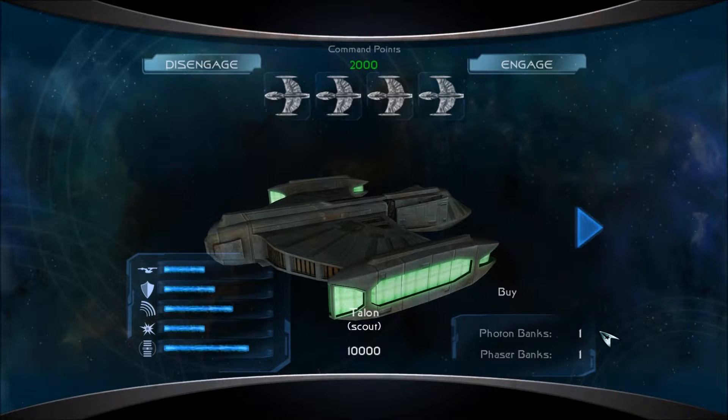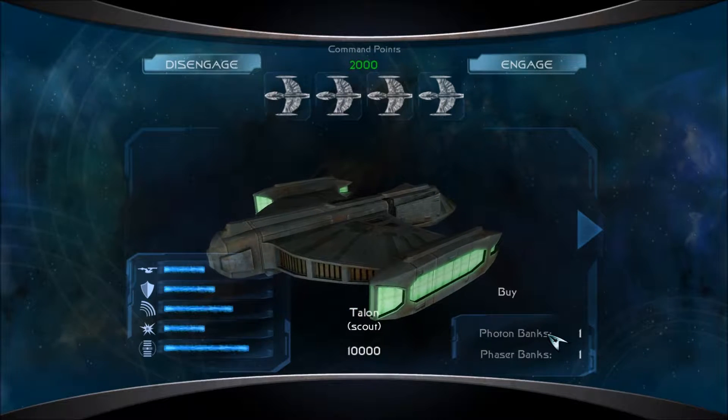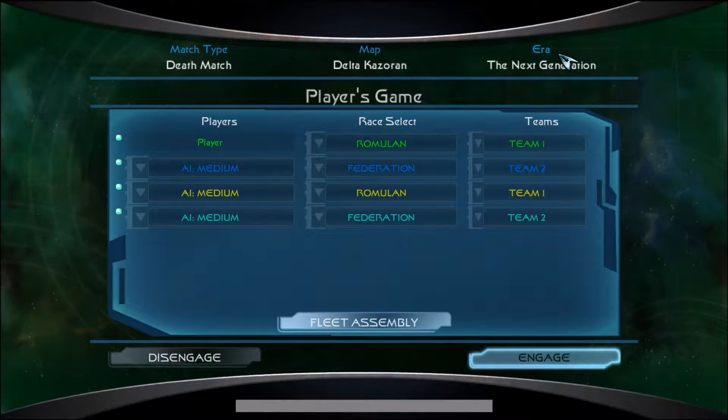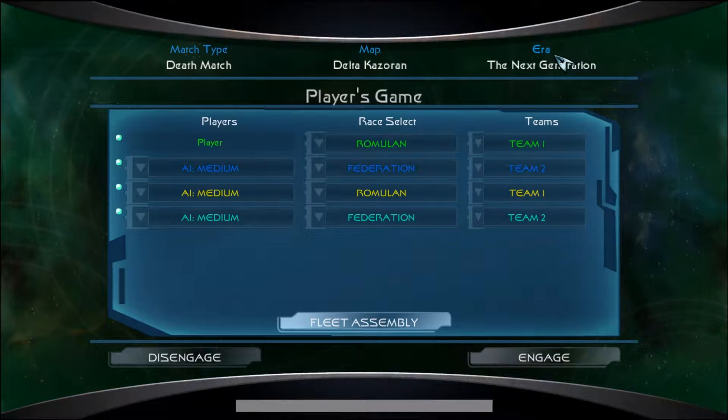So there's one photon bank and one phaser bank. We're going to be fighting the Federation at Delta Cazorin. We only had like 42,000 command points. We're in the Next Generation era.